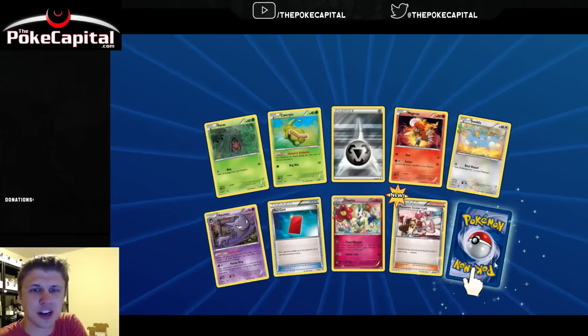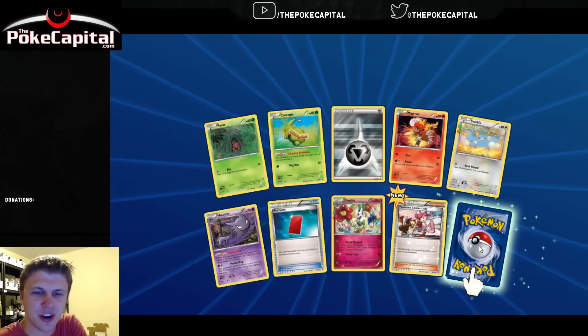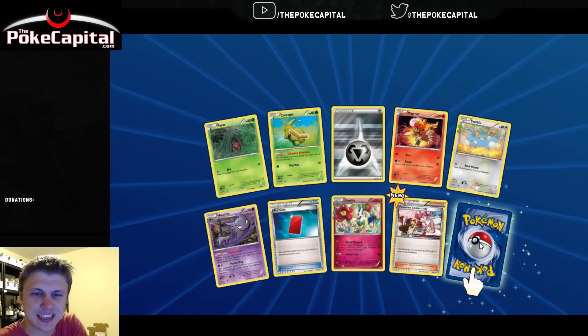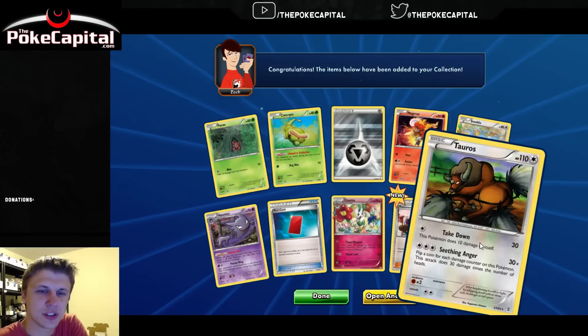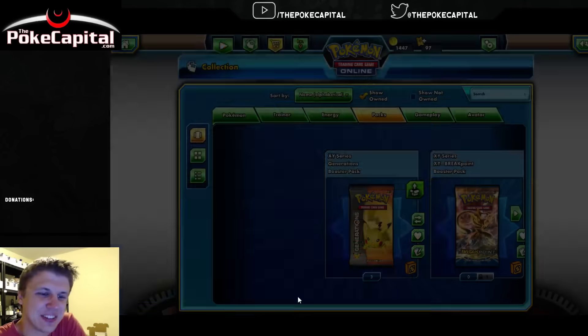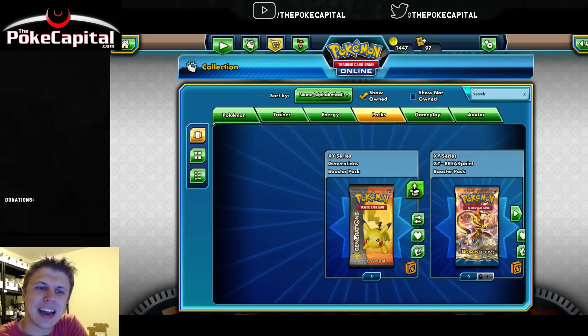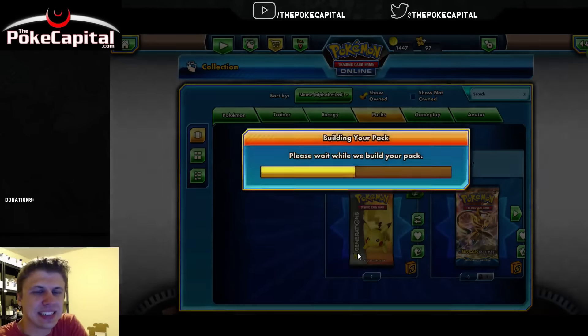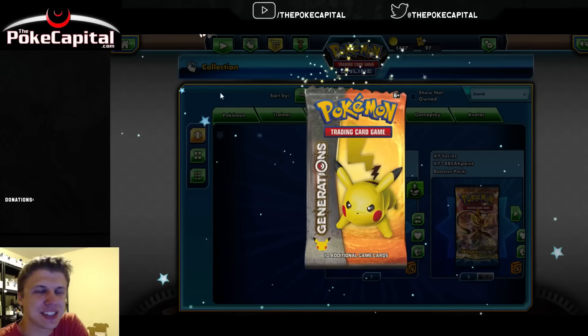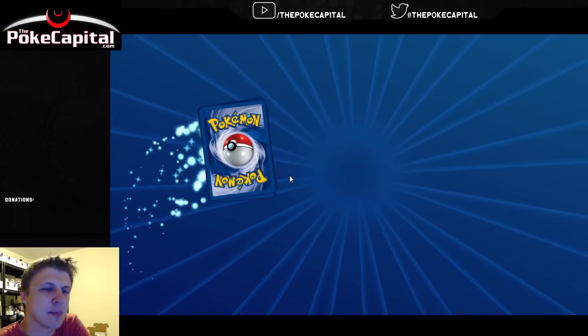Haunter. Shout out to Carlos Pokemon - congrats on 1,000 subscribers! Check him out if you haven't already; I think you'll like his content. And we've got Tauros from Jungle. Alright, we've got what, three packs left? Not so hot, not so hot. Got to find some more EXs or Full Art or something here. We don't have any Radiant Collection ultra rares yet - that kind of baffles me through seven packs. Usually I find those a little bit more easily.